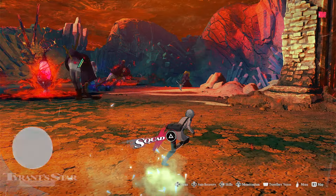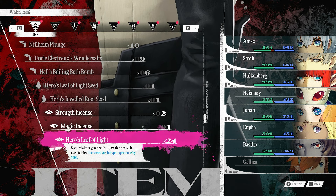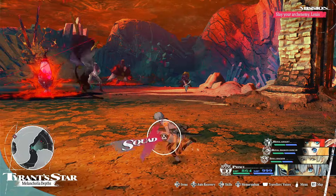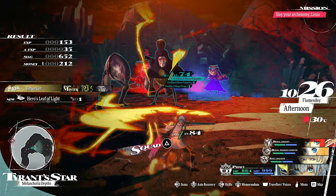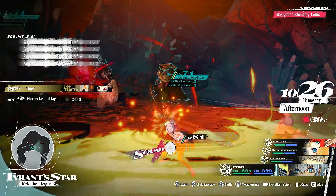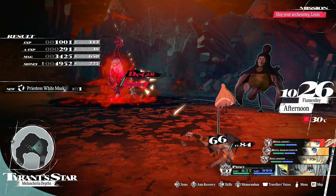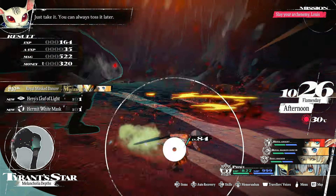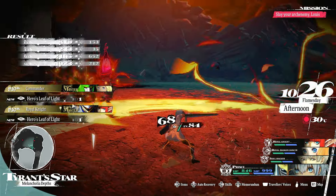I'm about to show you how crazy this spot is. We also have a bunch of Hero Leaf of Light — you can get these really fast here, so if you're looking to max out jobs, this would be the place to do it. Because these humans drop a lot of archetype points. I'm just going to run through, act like I'm killing the enemies here — that's what I normally do. We're getting a Hero Leaf of Light really fast. Another one already, and you are fighting these humans — they give lots of archetype XP.